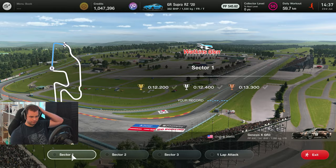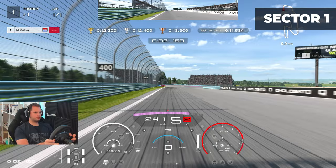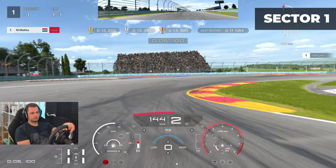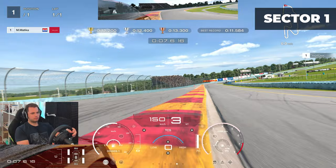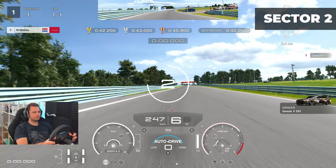12.2 seconds for the gold, and I found the first sector relatively easy. It's really just one corner — one braking point. The 200-meter or feet sign (we're in the US) is the braking point. Brake in a straight line until the 100-meter sign, look at the last board on the left, then downshift into second gear. Stay with two tires on the curb and everything will be okay. I got 11.5 — 0.7 seconds of advantage. Relatively easy to do.